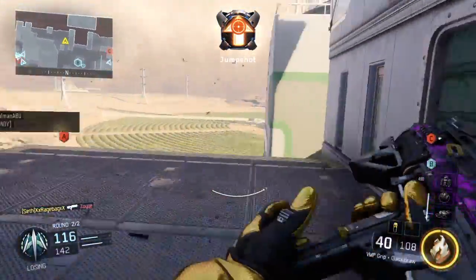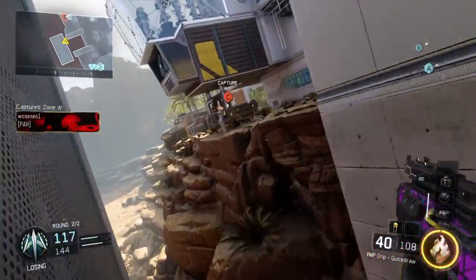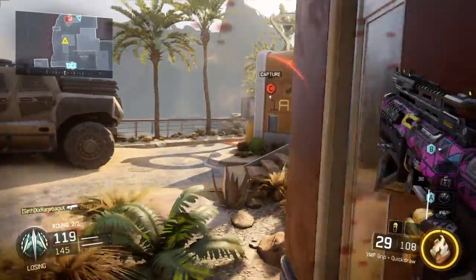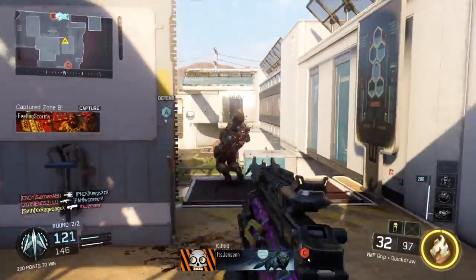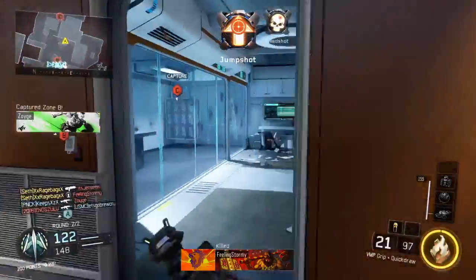Hostile care package overhead. Securing A. Alpha locked down. Enemy is B. Defined. Hostile Wraith inbound.